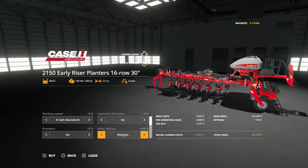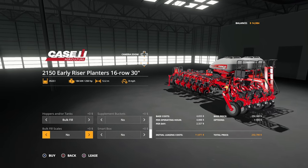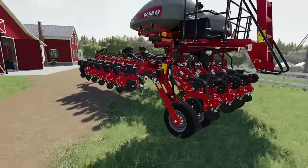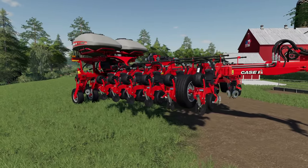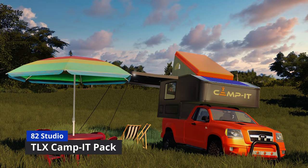The 2150 Early Rise Planters by Custom Modding — this 16-row planting unit is not only extremely highly detailed but has a whole plethora of accessories and options you can add to it, such as a hydraulic oil cooler, row numbers, ridge markers, and seriously a whole bunch more. Very high detail and a very cool planting unit.